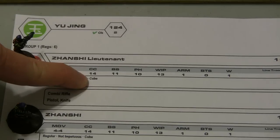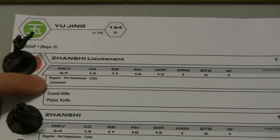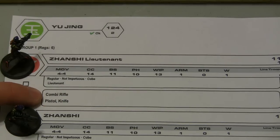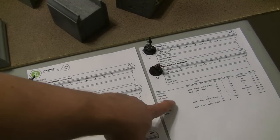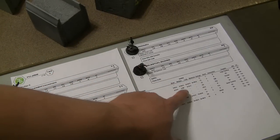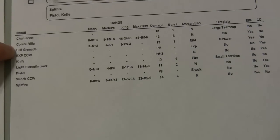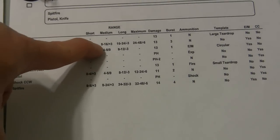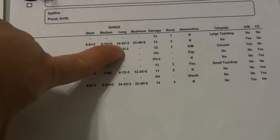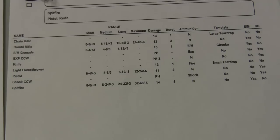We're not going to worry about the last stat cube for this 125 point tutorial, and we identify that this model is a Lieutenant. Underneath that you'll see the weapons the model is carrying, and at the end of the army list there are stats that determine for each particular weapon what the ranges and modifiers are. For instance, our Zanshi Lieutenant is carrying a combi rifle. From 0 to 8 inches they get a +3 modifier to BS, 8 to 16 is still +3, 16 to 24 is -3, and 24 to 48 is -6. You can see how distances really impact how well you can fire upon an opponent.